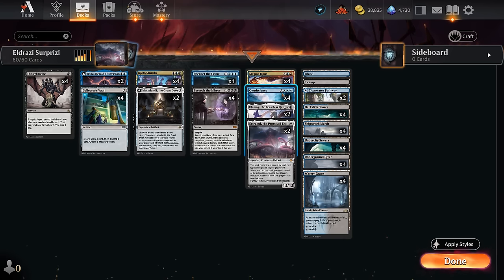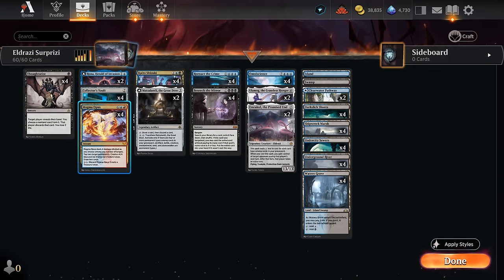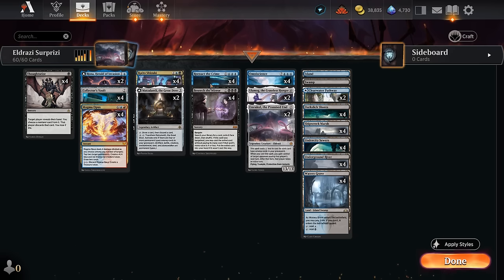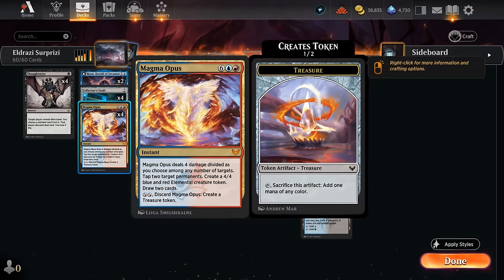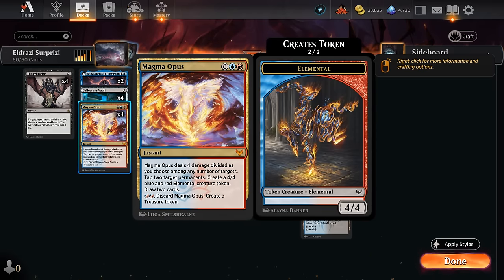Another finisher we can cast for free with Omniscience or cheat into play with Reenact the Crime is Magma Opus. It's not quite as game-ending as the Eldrazi, but it fills a role as a mana accelerant — we can discard it for 2 mana to make a treasure token, enabling Reenact the Crime if we're missing a discard outlet. With 5 lands we can discard Magma Opus in the opponent's upkeep at instant speed, then use the extra treasure to cast Reenact, getting back Magma Opus to tap lands, deal damage, make a 4/4 token, and draw 2 cards.